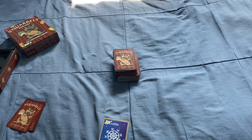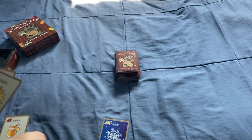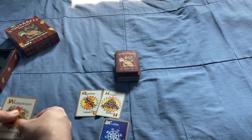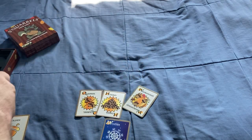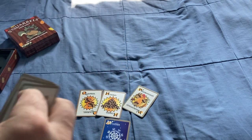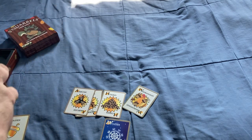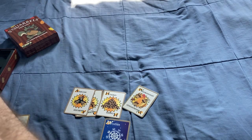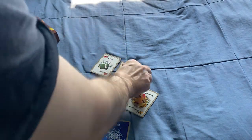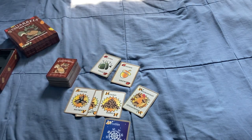You also have some action cards, such as the quarrel, the horde, the whirlwind, the winter, and ambush. You also have the rotten acorn and the golden acorn — one is good, one is bad. I'll let you guess which one is which.